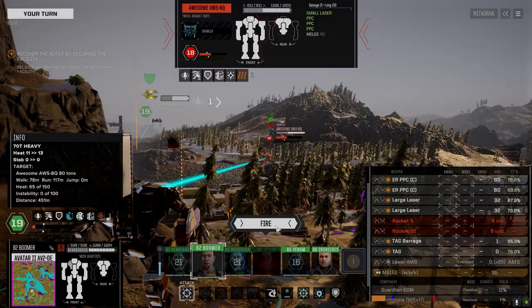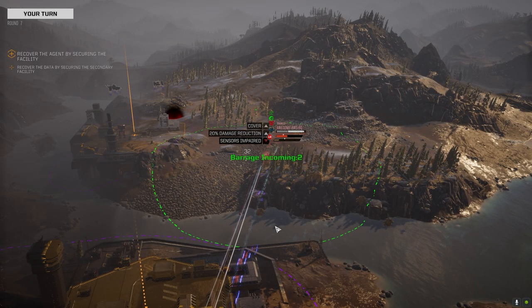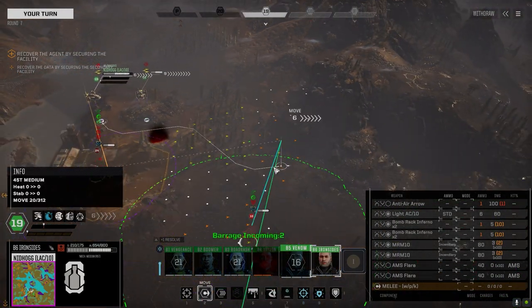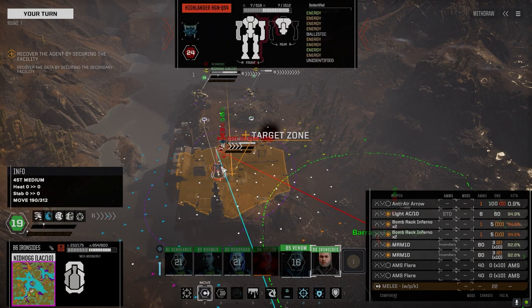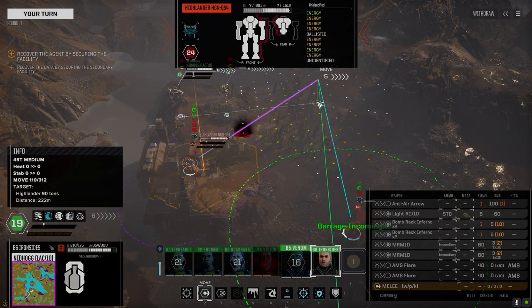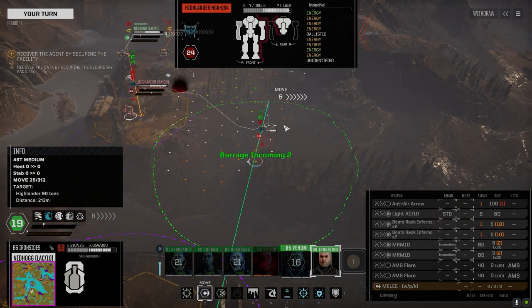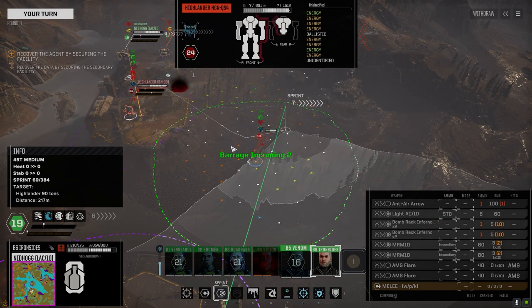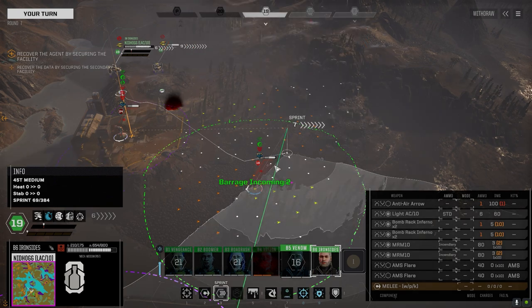I want to put a barrage on this guy too - let's hammer this Awesome, just to let him know we're thinking about him. You know he needs to know we're thinking about him. This guy's cool already isn't he? I was able to tie that guy up for one turn by dropping the bombs on him but without follow up it's a waste - it's a complete and total waste.